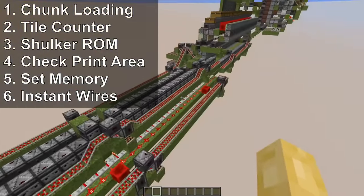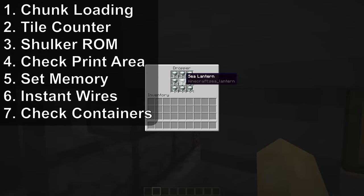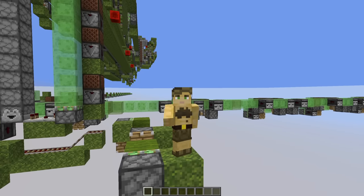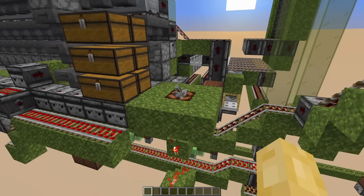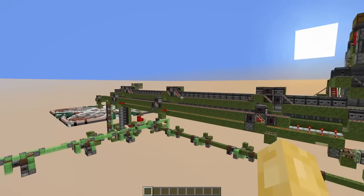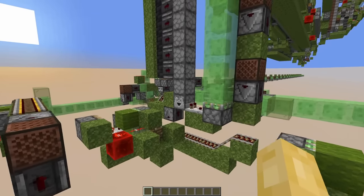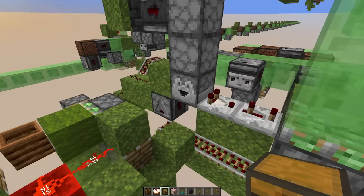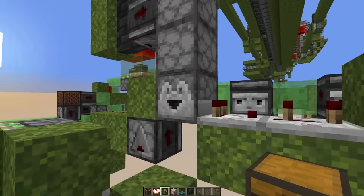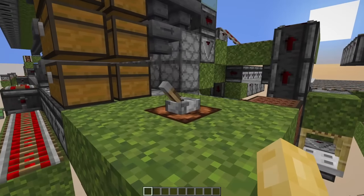Step number six: double check that all of your instant wires are fully powered. And step seven: if you want to be super safe, make sure that there isn't any junk left over in these droppers from when you were building. Once all of these checks are complete, you're finally ready to start printing. The moment I flick this lever, the machine will start preparing the first item batch, and then once the first batch is ready, it'll be sent down to the bottom through this dropper line and the first item will be shot out of this dropper.